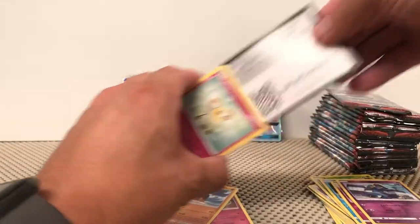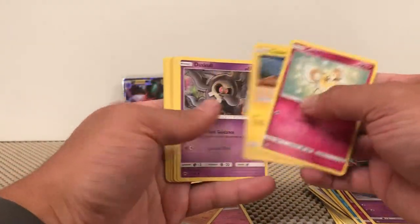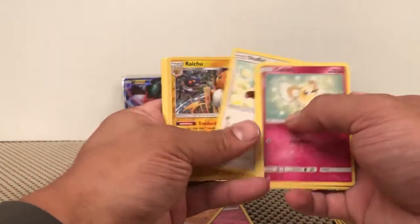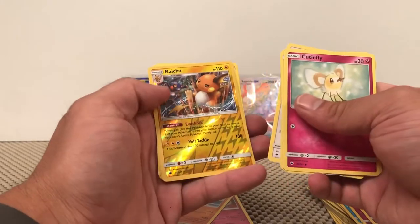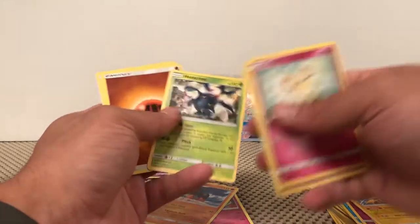Next one — White and Green. Huefly, Tiny Mode, Duskull, Inkay, Stufful, Raichu Reverse Rare. I literally liked that artwork, that was really cool. And the Heracross non-holographic rare.